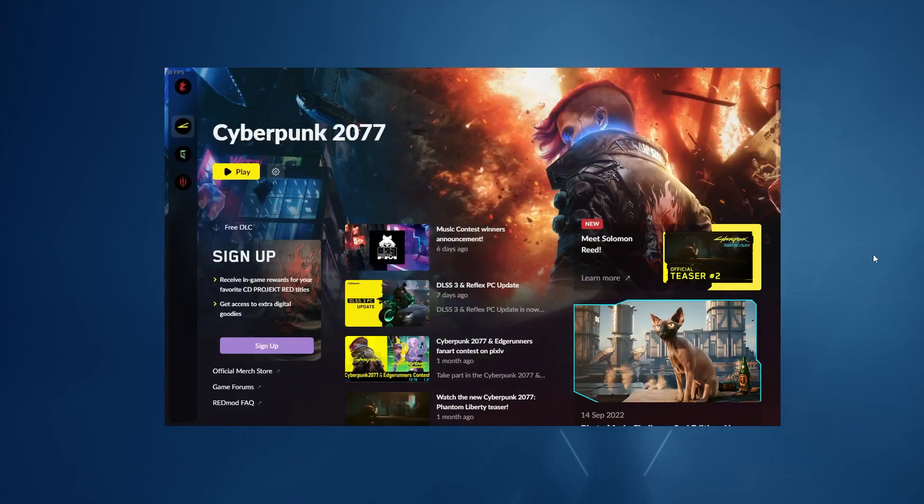Minimize Vortex, open the Cyberpunk launcher — you can use Steam or GOG, whatever — and just go to Settings. Change the 'Enable Mods' option to off. If you turn this off and then launch the game, you will have all of the mods that weren't working, working again.